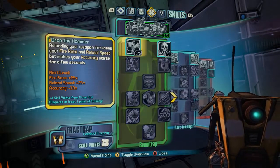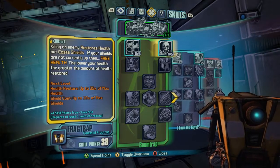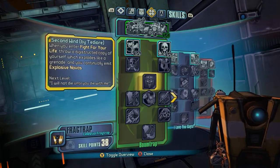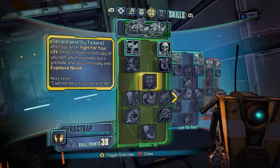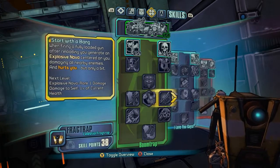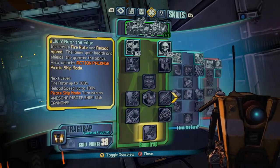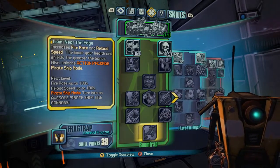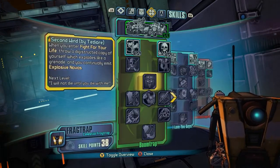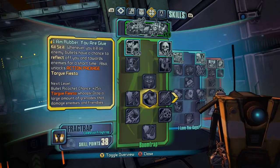The final skill tree, Boom Trap, is all about doing explosive damage, so you don't need to worry about other elemental types. The capstone unlocks his awesome pirate ship mode — he'll actually turn into a pirate ship with sails and cannons and shoot cannonballs to the tune of the 1812 Overture, which is really useful against flying enemies. In the middle of the tree, there's a Fight For Your Life mechanic where he'll release a minion trap that goes and blows up near a nearby enemy, which is a great way to get back into the fight.